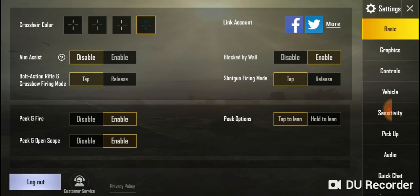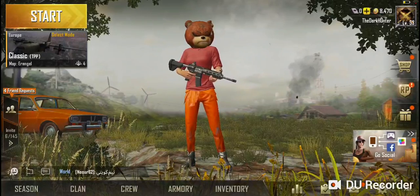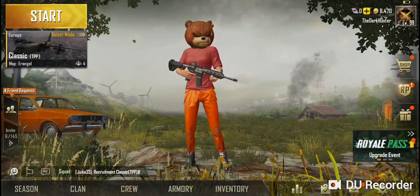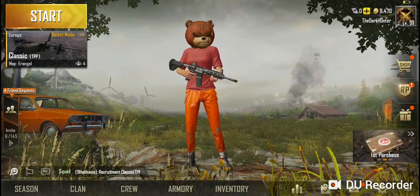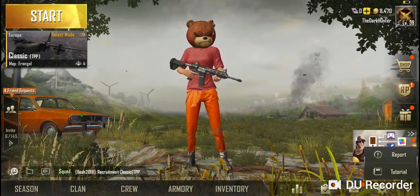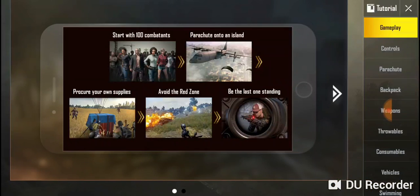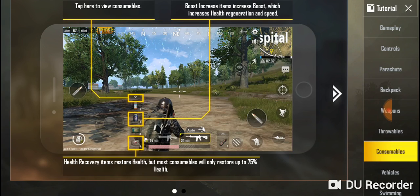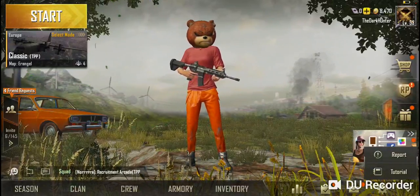That's the settings button — on my first video I showed the settings I use. You don't have to use them but it's worth watching before you start. The report button is a good one — if someone's really annoying you or you see a hacker, report them. Tutorial is good for starting out — it shows you how to play and what buttons do what.